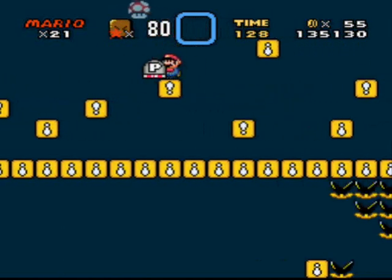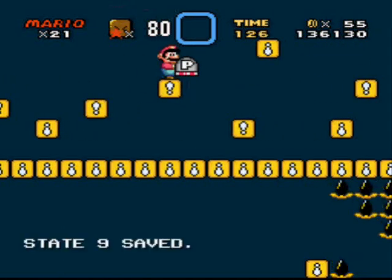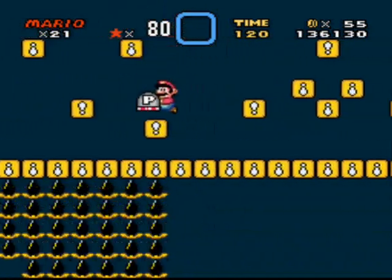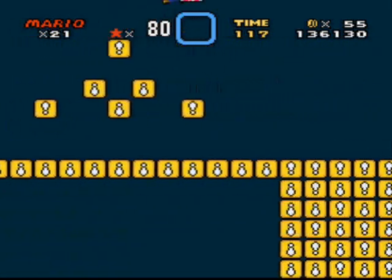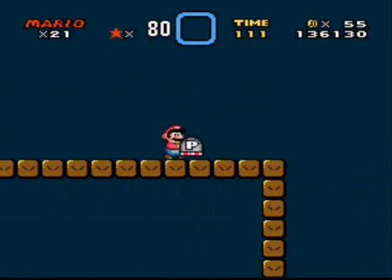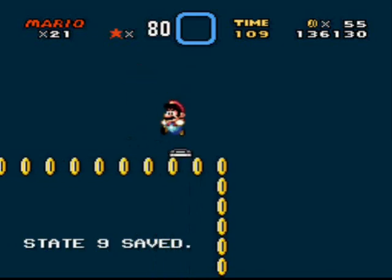Actually, I can just knock out that one right away and get a free mushroom. Hex yeah! Man, I love how these P-switches work and how these blocks are set up. Trickery, trickery, trickery.